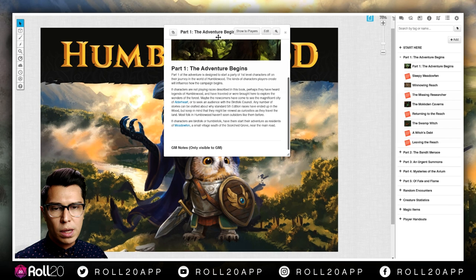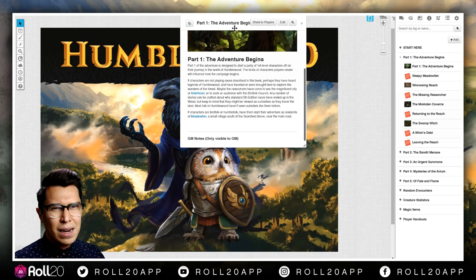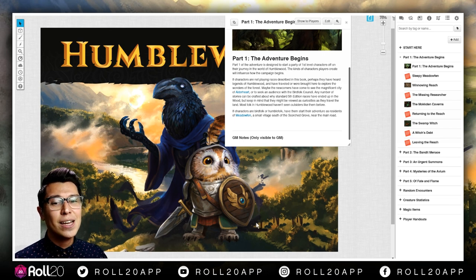Part One — the adventure begins. It tells you right off the bat these are for first-level characters. This is a great game to play with people who are new to Dungeons and Dragons and maybe aren't feeling the dungeon-y, dragon-y aesthetic. Different people have different tastes, so this might be a good game for them — you've got some fluffy characters. These characters are real size — that bird is probably five and a half to six feet tall, which makes it even more adorable.